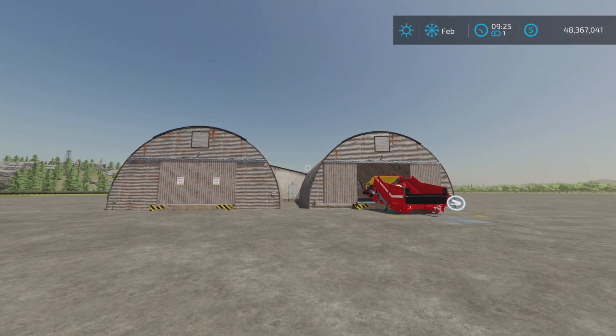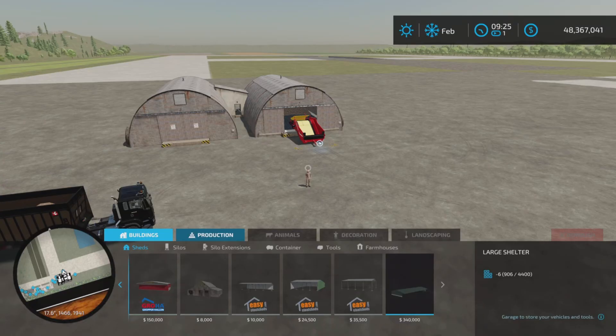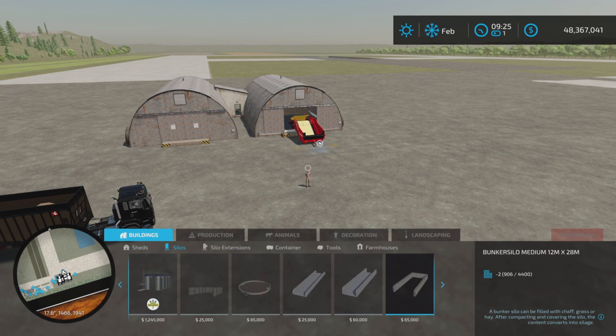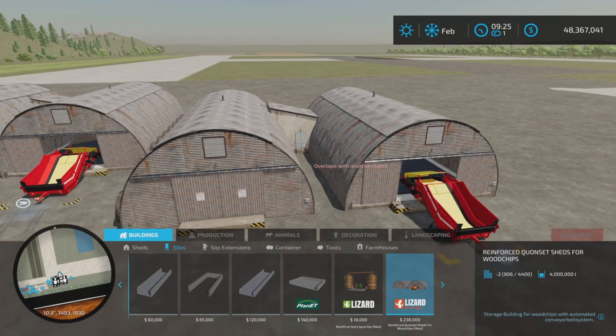It is a silo — 13.47 megabytes to download. It is 33 slots on console. We'll find it under Buildings and Silos. There it is. No alternate looks.